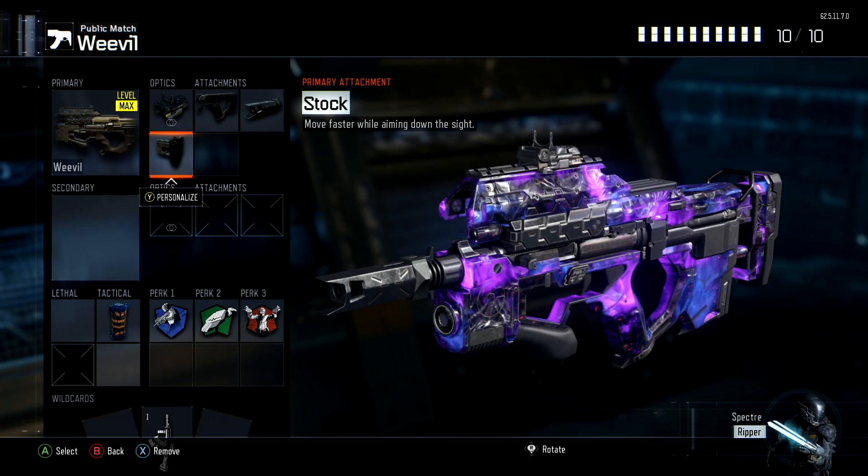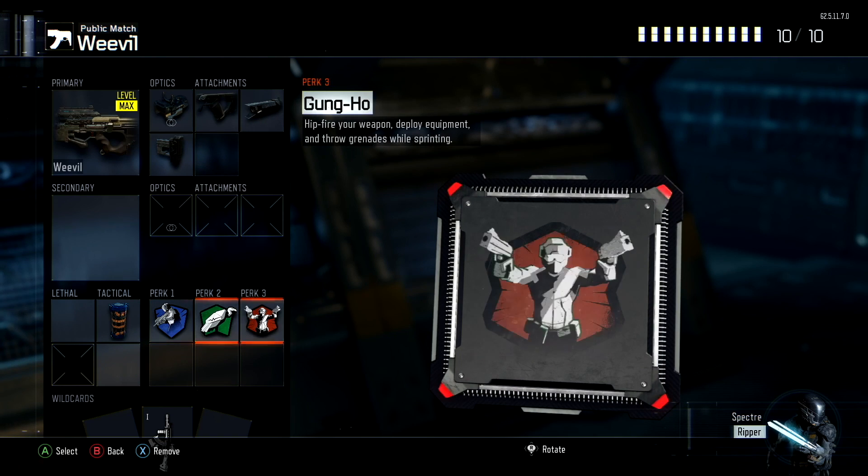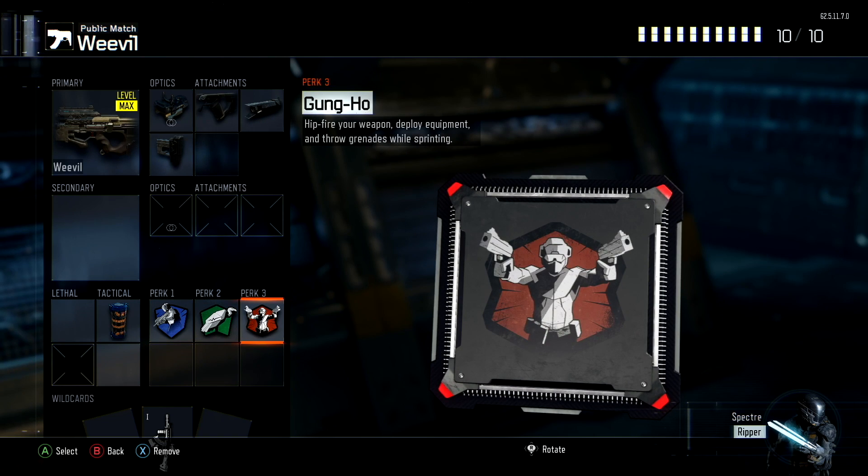For my class setup on this Weevil, I'm running my ELO sight, I got quick draw, my long barrel, stock, also running ghost, scavenger, and gung-ho, on top of that got an EMP for that last slot to fill up.